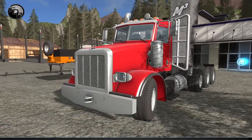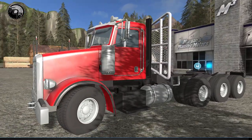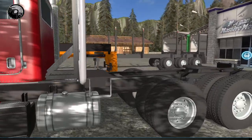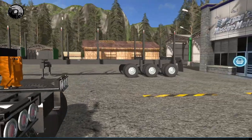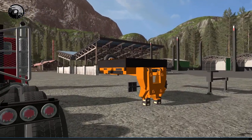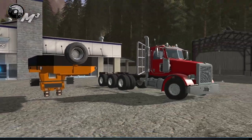Basically what this is, is it's the Pegasus body that was on the dump truck before. What we've done is we've whipped the dump truck bed off and put a fifth wheel trailer on it, so you're able to haul all the regular stuff like the low bed as well as trailers and stuff like that.